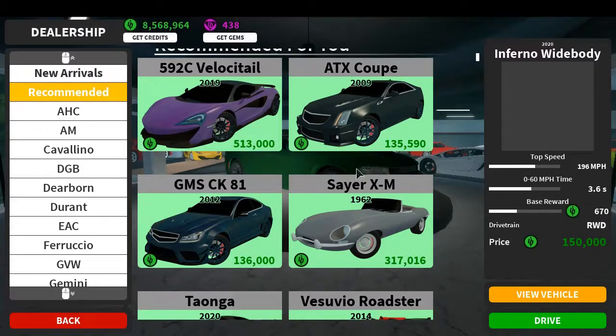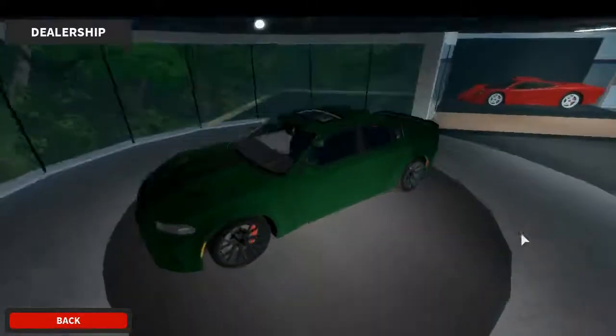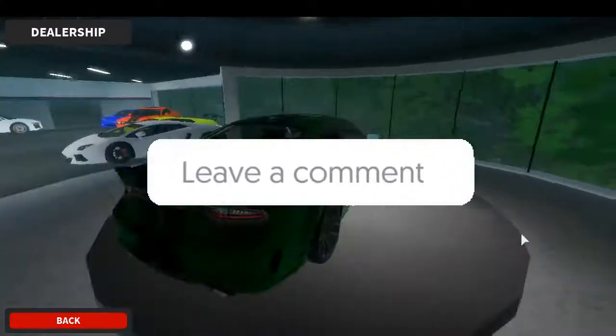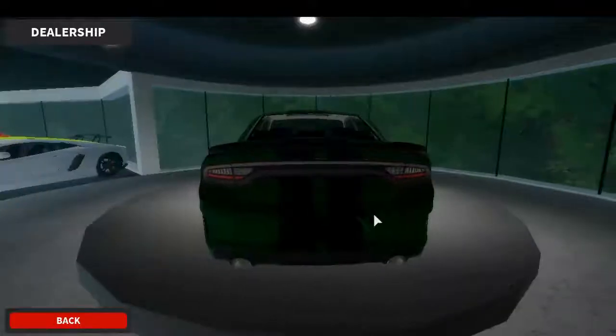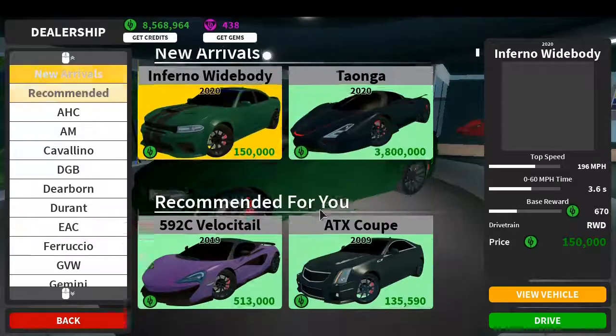The first one — you can probably see it back there — 200 miles per hour, 3.6 seconds 0 to 60, 700 cash back, for only 150k. So it seems like a pretty good deal if you're starting out. It's kind of dark here but the car does look quite good. It's obviously a Dodge, I'm pretty sure — I probably got that wrong — but yeah, it's a pretty good deal.